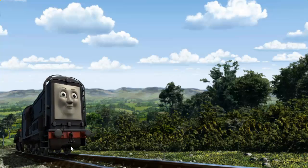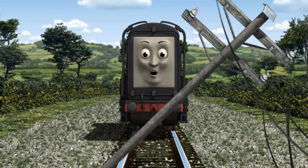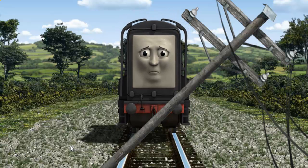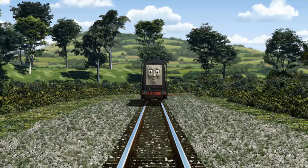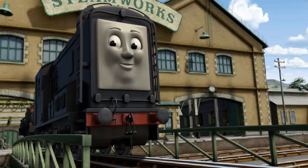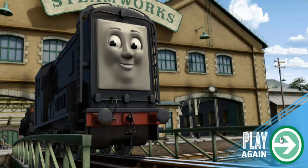Diesel went through the countryside. Suddenly the tracks were blocked — Diesel had to stop. He needed to go a different way. Show Diesel the track that goes nearest to the smallest building. All clear. Diesel arrived proudly at the steamworks. With your help, he was a really useful engine.